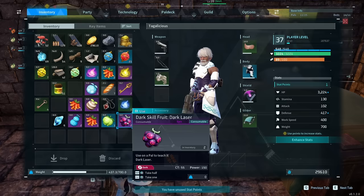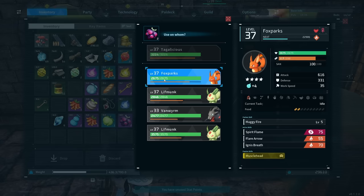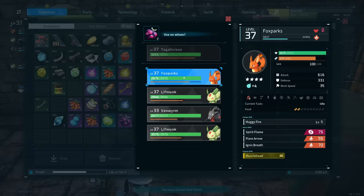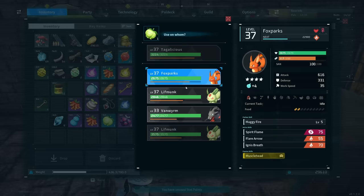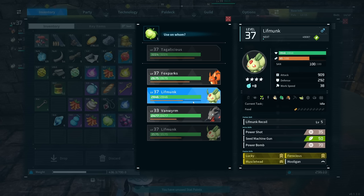The way this works is you take one of these skill fruits, right-click them, and select which pal you want to learn that skill. You'll notice that I selected Dark Laser, which is a dark skill, and I can still teach it to any of my pals, whether it's a Fire one, a Grass one. I really appreciate that in Pal World you have the freedom to equip your pals with whatever you want.